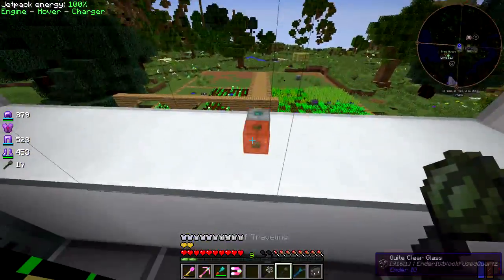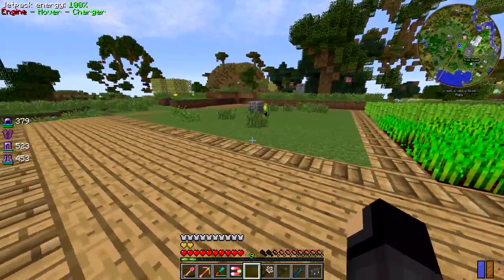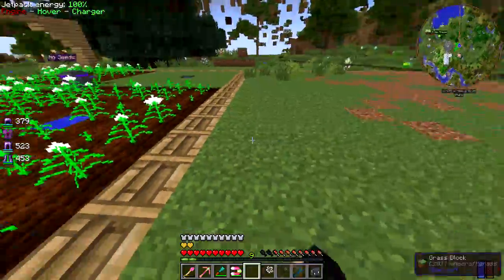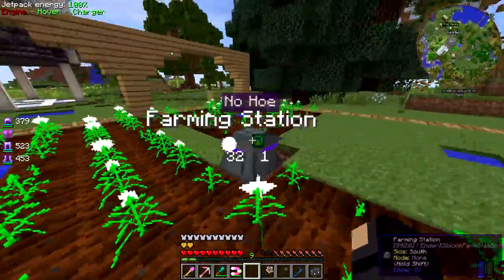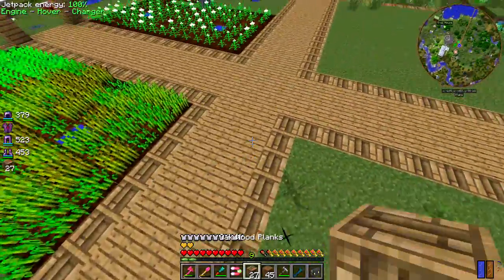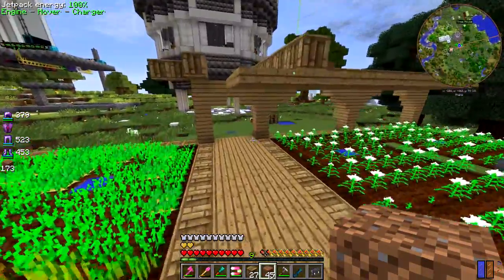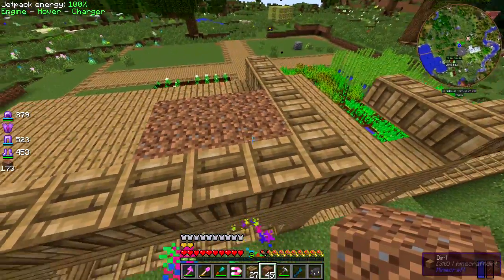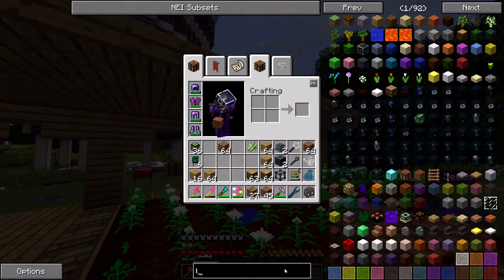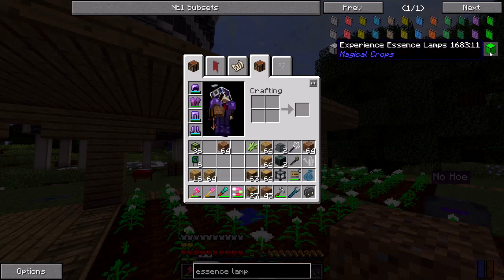I'm going to work on getting an ME drive for here and building on the structure a bit more. I made a sort of hallway in between the farm pads and I'll need to expand this outward. I've started on what will be the next level so I have everything lined up. The ceiling is made of half slabs and I'm probably going to have experience essence lamps - they have a nice green color that would suit this building.